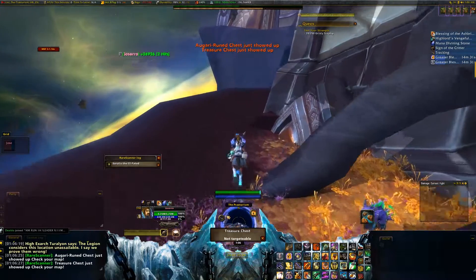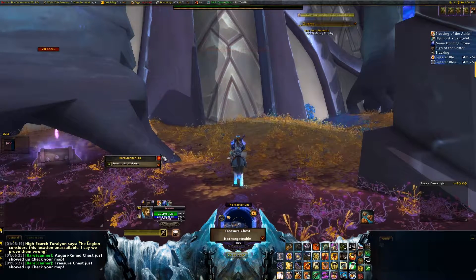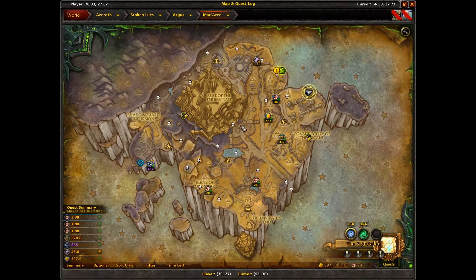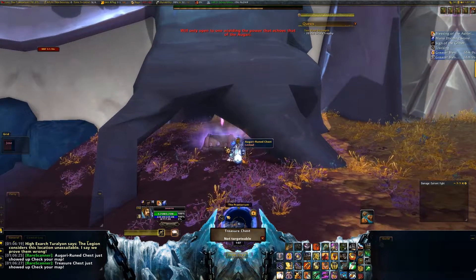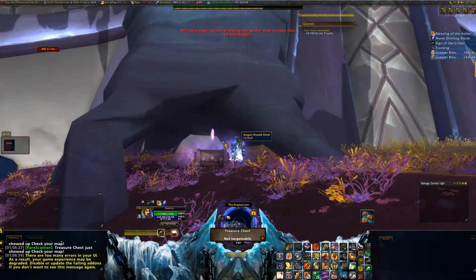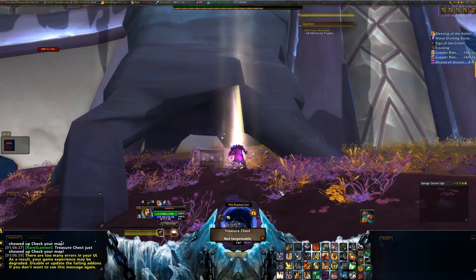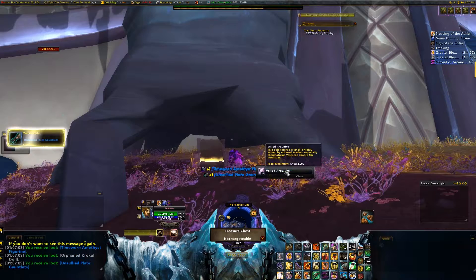Unlike the other chests like this, you can see it. There it is. The coordinates are 70, 27. There it is on the map. As you can see, we cannot get it this way — it's behind the purple, the pink crystal. If you use the Shroud of Arcane Echoes, then there is no problem, and we can get it straight away.